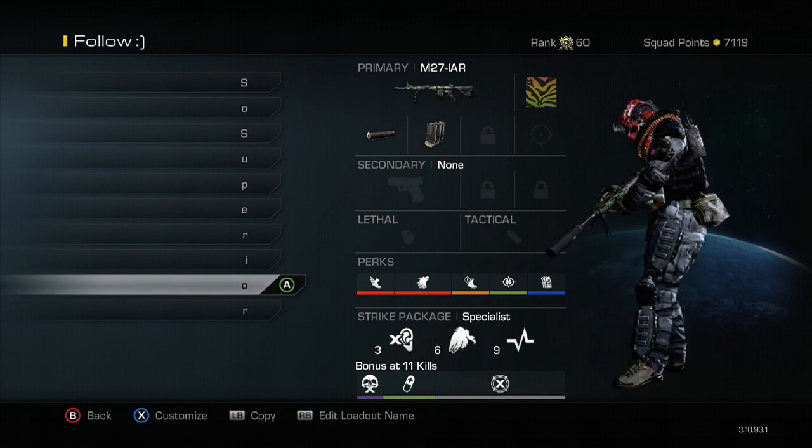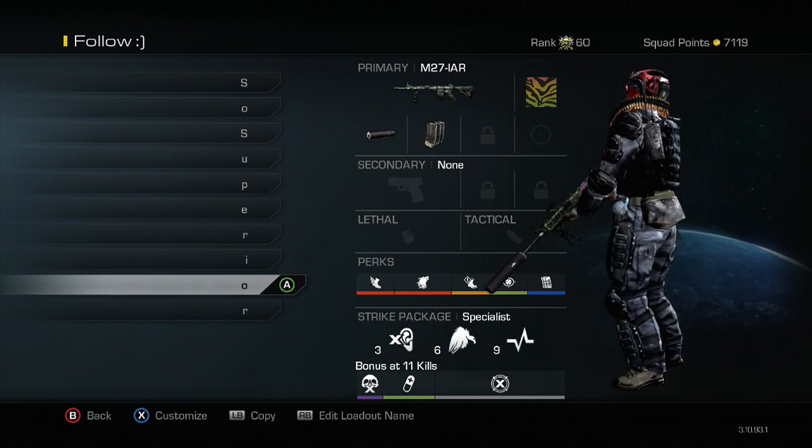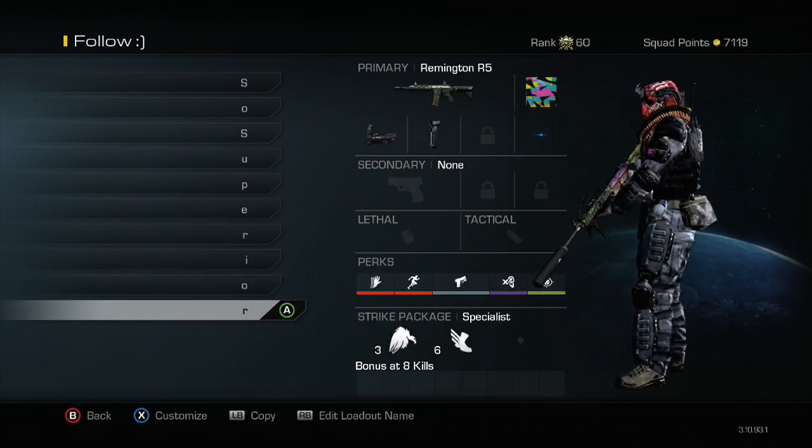Moving on to the M27 — this is my spawn trapping class. Whenever we're playing Strike Zone going for a spawn trap, or on Free Fall, anything like that, this is the class setup that I will use.